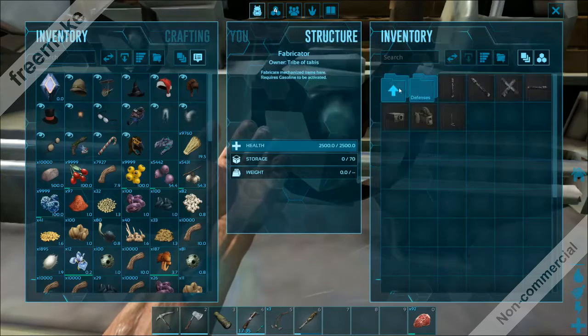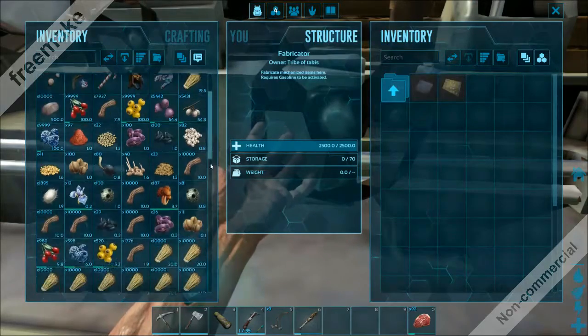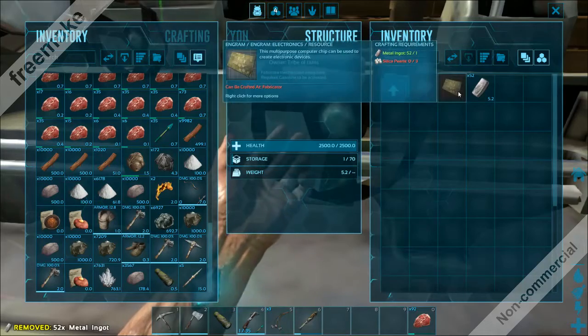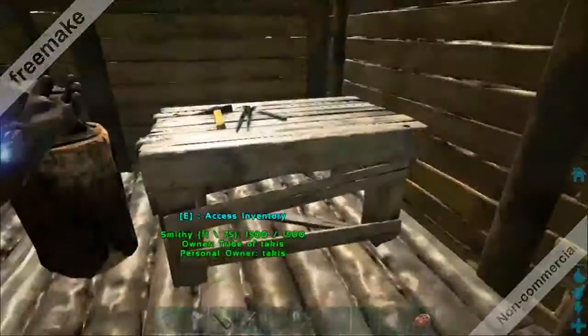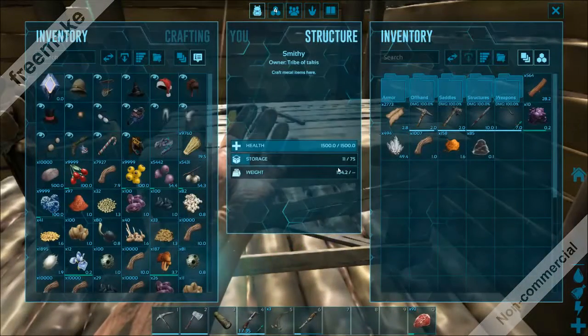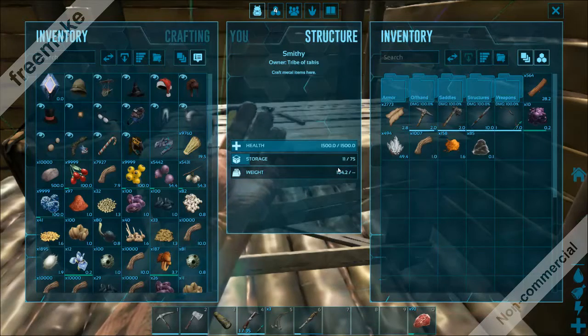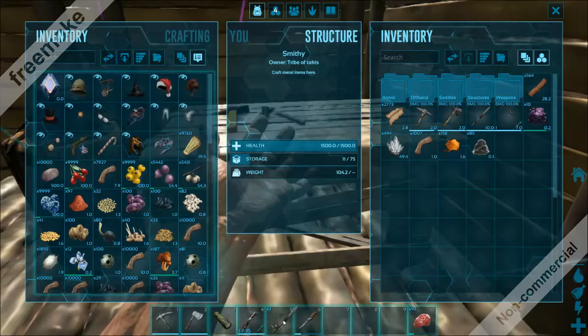We just need the electric cables and the electronics, and then we can actually make the mini generator. We're going to need silica pearls to make the electronics. I'll just kill some trilobites. Yeah, yeah, you get the silica pearls from trilobites.